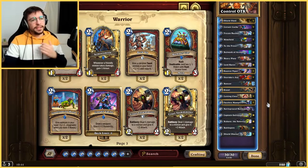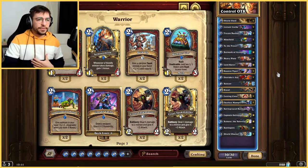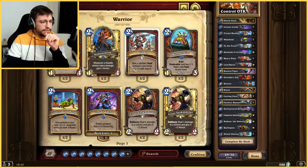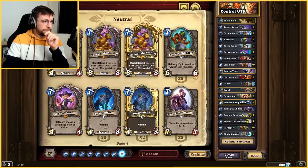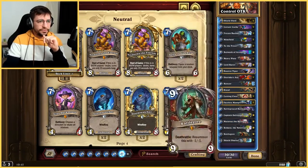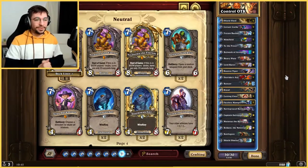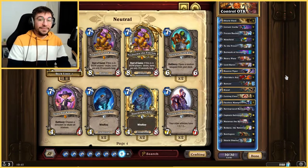For the variants, depending on what you face, you can either add or remove the Vipers. It can be very interesting to have a Mutanus — actually, let's remove one Viper and put one Mutanus in just to see how it feels. Of course, the deck is quite expensive, but it's quite fun to play Control Warrior in 2022 when it's a viable deck.